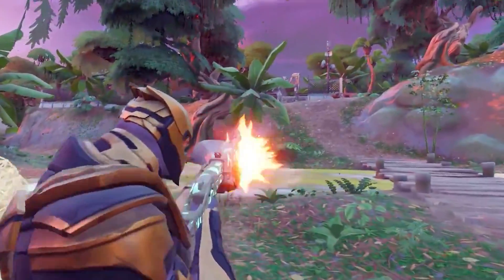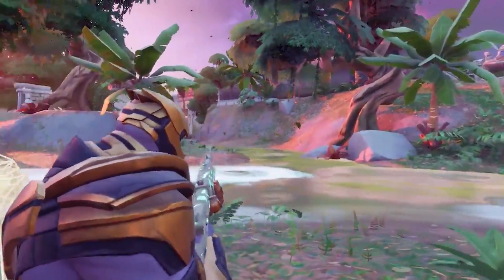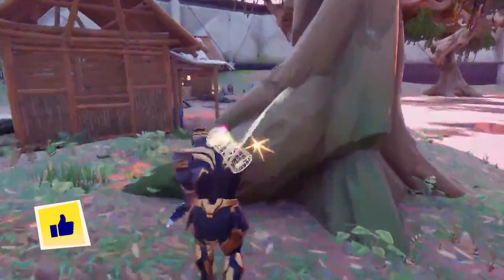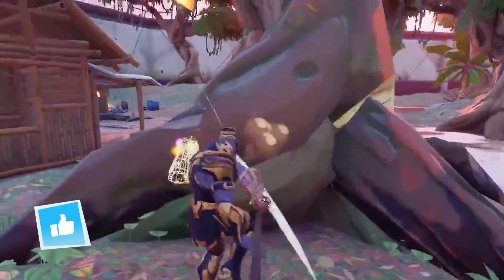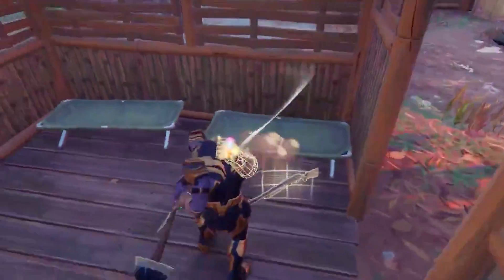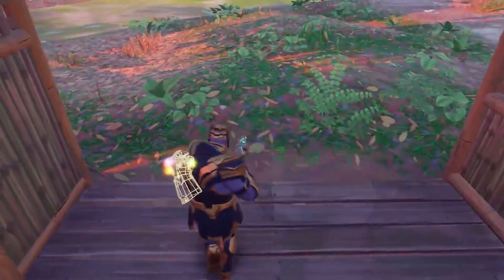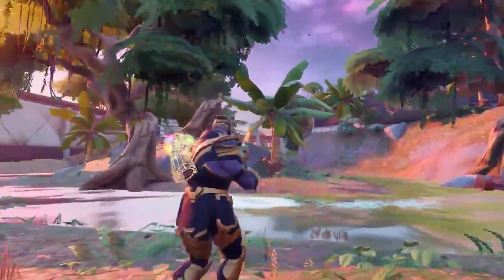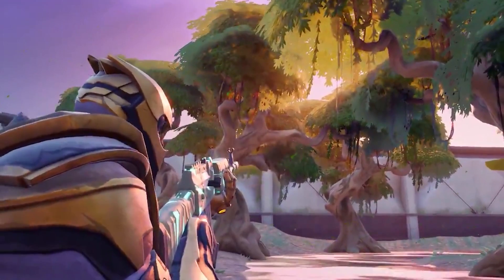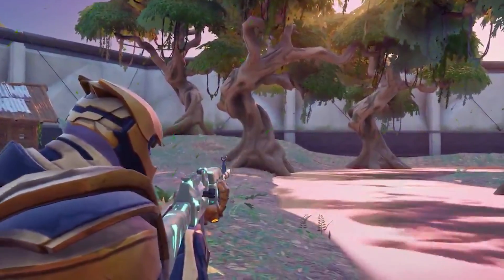It kind of looks like they squished him and scrunched him together — maybe that's just me. He's like less than half of the original size. I guess that's the only way to make him fair, but I just want a huge bulky skin that offers a competitive disadvantage just for the sake of being a big cool Thanos skin. Another thing to point out is the back bling. Is it as cool as the Infinity Gauntlet? Not really, but it looks like he's wearing the Infinity Gauntlet on his hands, so a holographic Infinity Gauntlet on the back makes sense. Let me know your thoughts in the comments below.